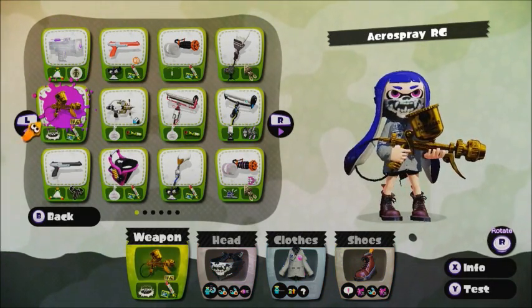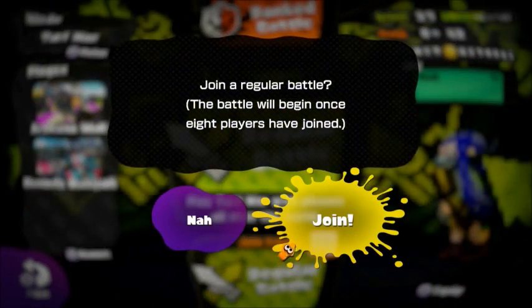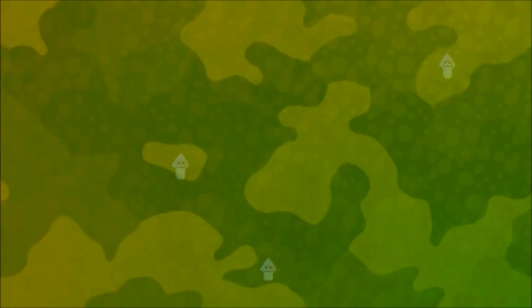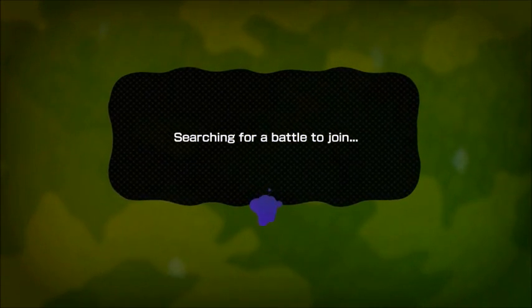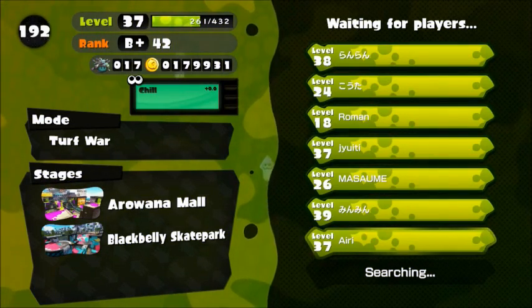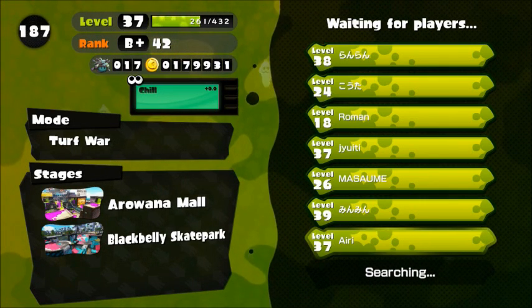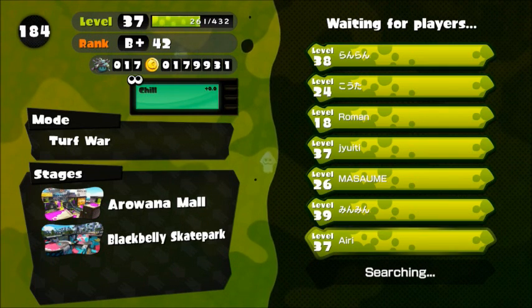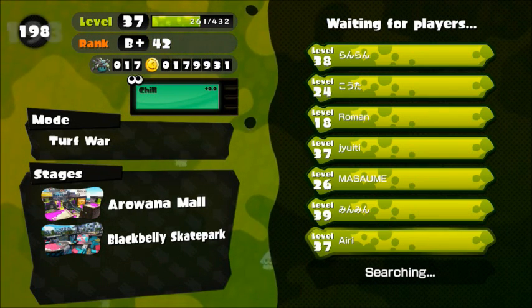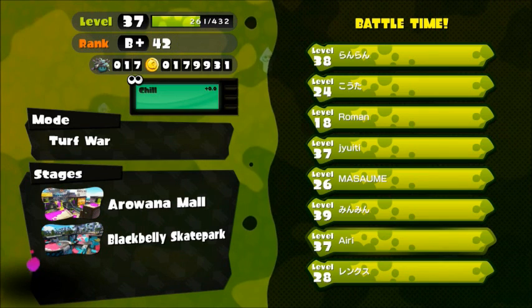The second weapon we're going to use is an Aerospray RG. This is actually a weapon I used to main until I saw all the problems with it and started using rollers. The first roller I used was actually a Carbon Roller Deco because I like seekers, and when I got used to that one I realized I really liked rollers. So I picked up the Carbon Roller as my new main, then used the Hero Roller Replica and the Splattershot Roller. I don't really like the Krak-On — I don't fully understand why everyone's so obsessed with it, but I guess if that's your thing, it's cool.